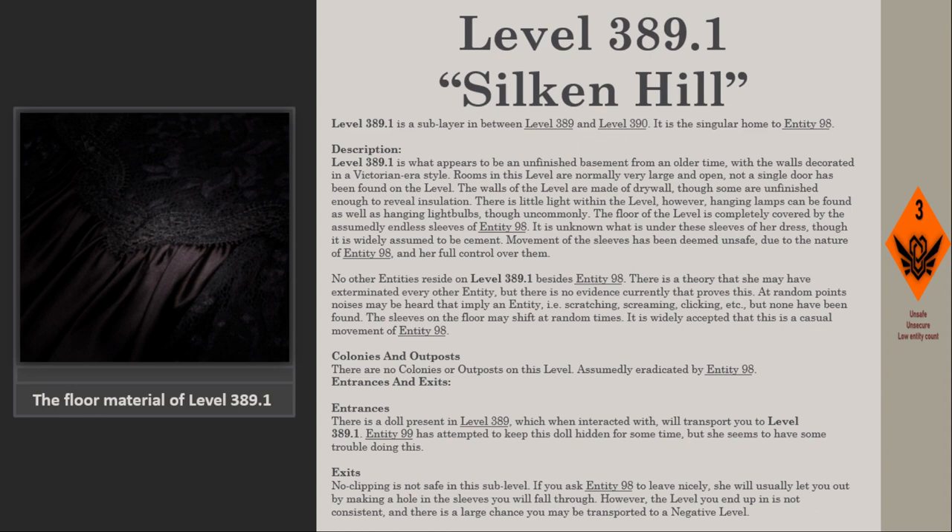Entrances and Exits — Entrances. There is a doll present in level 389 which, when interacted with, will transport you to level 389.1. Entity 99 has attempted to keep this doll hidden for some time, but she seems to have some trouble doing this.